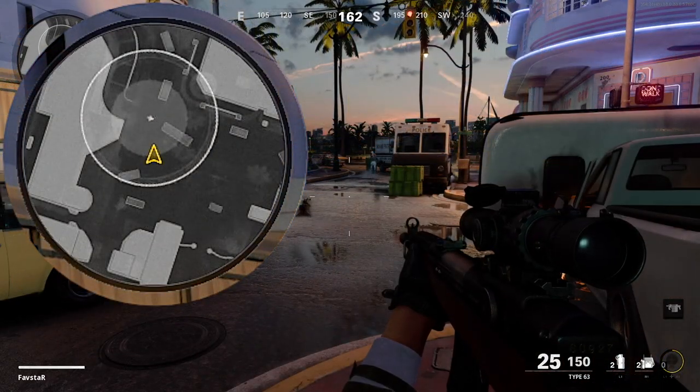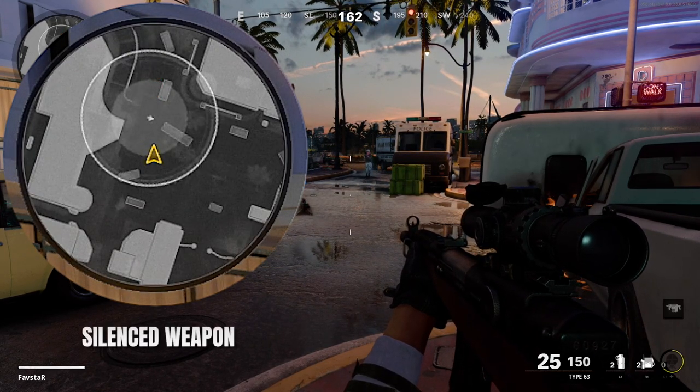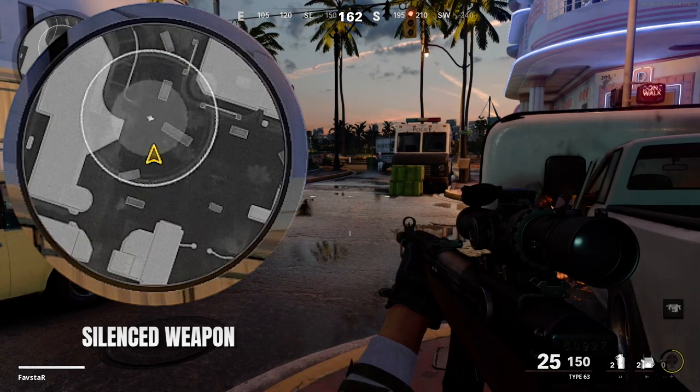In addition to detecting enemy footsteps, the Field Mic will also detect gunfire. Enemies which fire their weapon within the Field Mic coverage area will be visible on the mini-map even if their weapon is equipped with a silencer attachment.